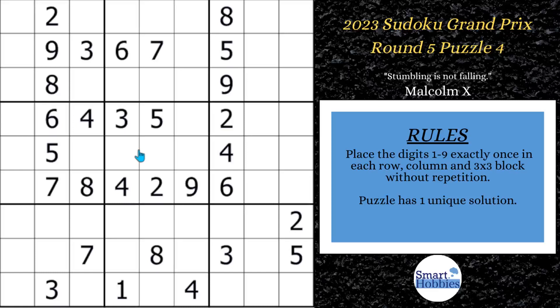We want to start off noticing that we have a lot of restrictions in column 7 and column 2. In fact, there are only two cells remaining. You're just missing a 1 and a 7 in column 7. I have a 1 right there, so this has to be a 1 and that has to be a 7. Over here, we're also missing a 1 and a 4. As we just marked that 1, this has to be your 1 and that has to be your 4.